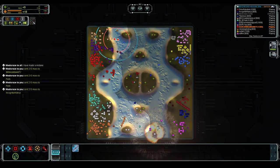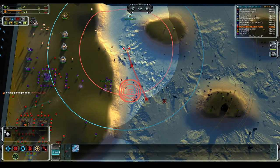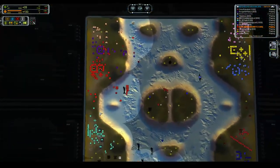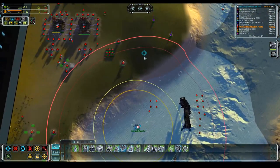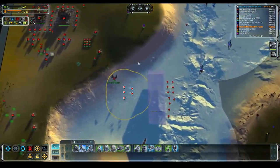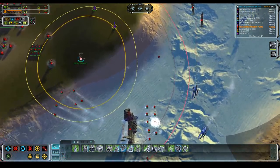We've got T1 point defenses building like mad over here and somebody died — that was White. He got within range of T2 navy. Why man, why? We've got frigates there and we can kill that — actually there are two enemy ACUs. We are going to go north. I'm going to drop a T2. Oh crap, he tac-missiled my naval factory! Well, that's not very nice. Let's see if I can overcharge one of these guys — I can but it's the wrong one.